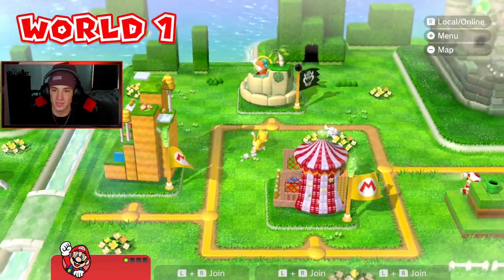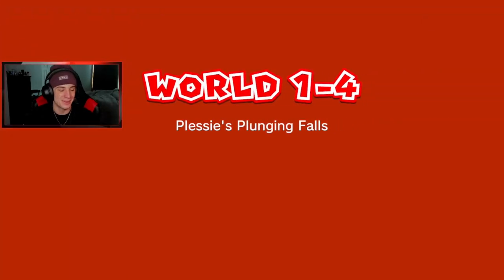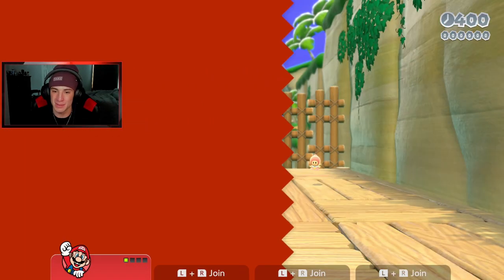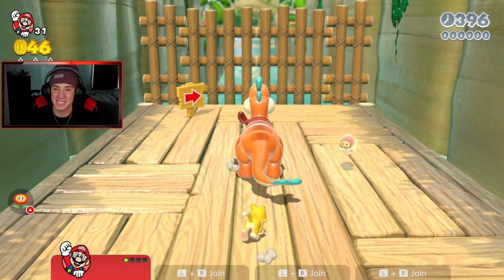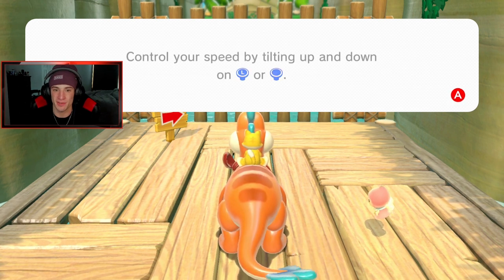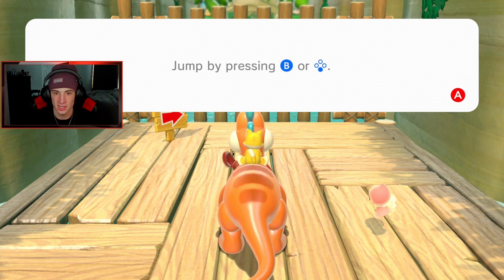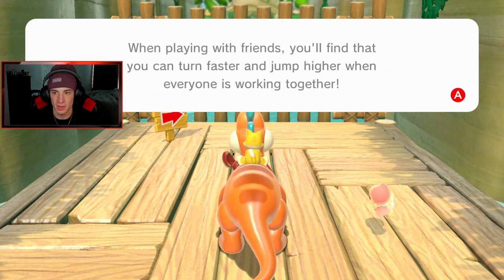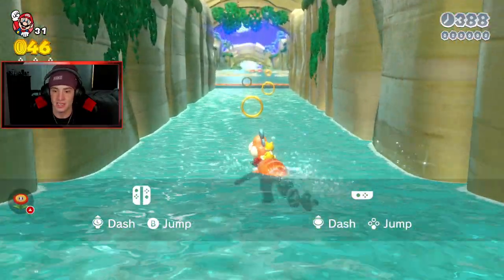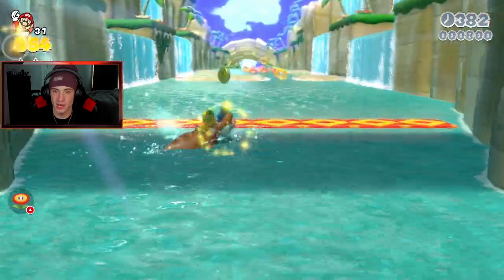We'll head over here to Plessy's Plunging Falls — yo, my dude Plessy! I absolutely love this little character. Get the ride on. Sometimes the controls are a little whack but you can deal with it. Hop on Plessy, head for the goal. Control your speed by tilting up or down on the left stick.